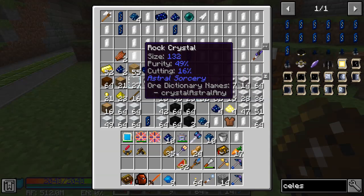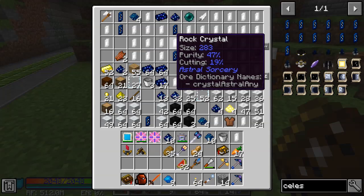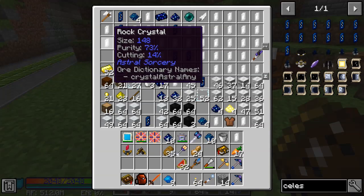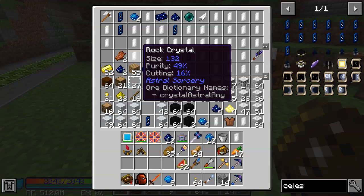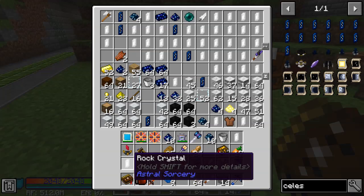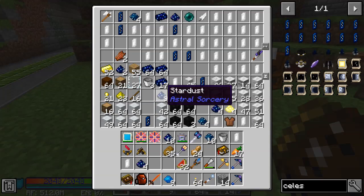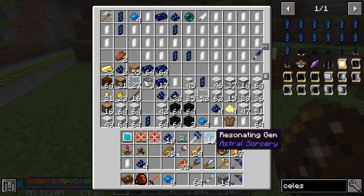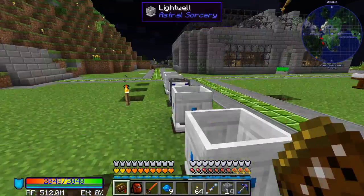I don't believe the Purity matters for creating a Collector Crystal, so we're just going to grab a crappier Purity one — 49%. We just need four Stardust. I already have that in my inventory. Illumination Powder I've already got over there, and Resonating Gems I've already got some. Here's four more, we'll take those.